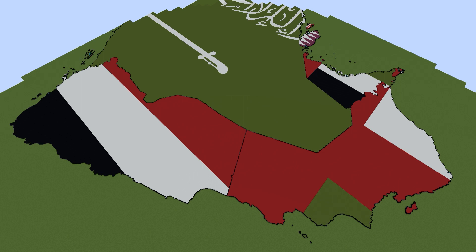The green and white border is here. The white and black border is here. And then the red comes in right here.